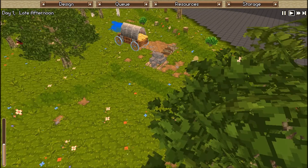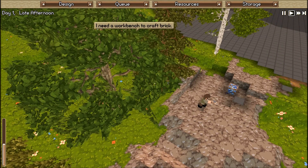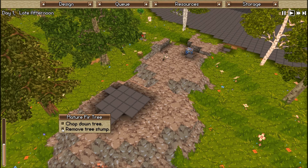Now it's late afternoon. I've still got my foragers going — I'm not too worried about the crafting of bricks or stone bricks or anything like that. I am going to remove some of these — actually I'm going to remove all of these stumps. I don't want trees to grow this close to my main building.